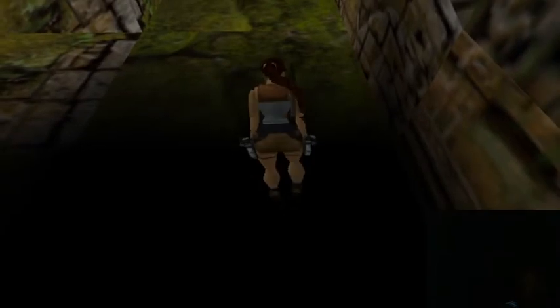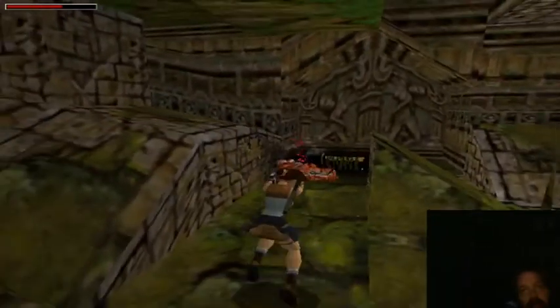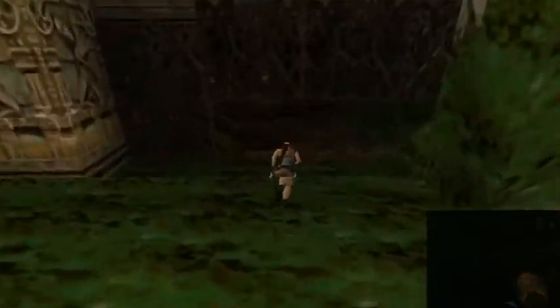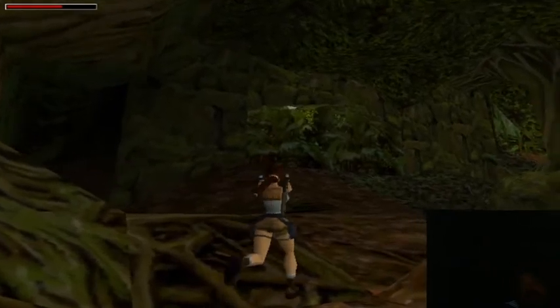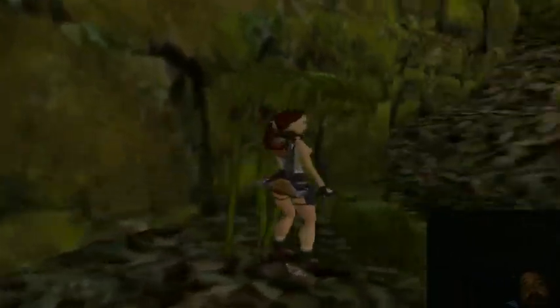Oh, and there is a tiger down here. There — that took care of him. So the switch above opened up this door, which let in a tiger. So there's a new room here — there's lots of trees, kinda looks like the other tree room but it's not, there's a lot more open area. And there is a boulder there. The boulder trap trips as soon as Lara steps here, but it doesn't get her.